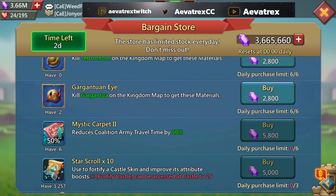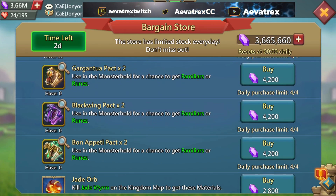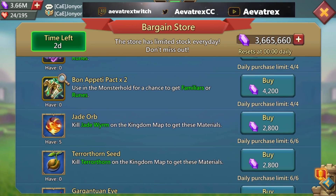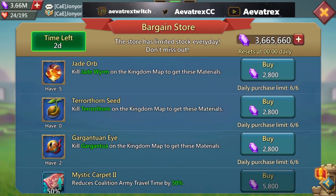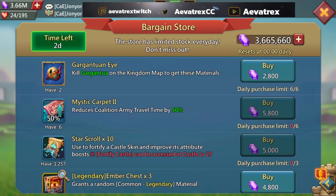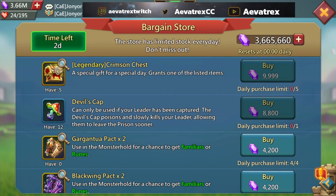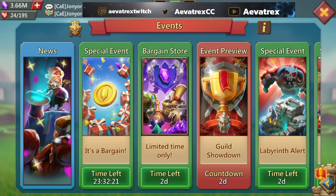To recap: Wolf Pack Sigils — get it. Mystic Carpets — get it for your guild if you're in a war-related guild. Everything else you have to weigh pros and cons, especially if you're limited on gems. For me, the daily buys are going to be: Crimson Chest, Devil's Cap, Mystic Carpets, Star Scrolls, and Wolf Pack Sigils. All in all that's almost 145,000 gems every day — obviously not everybody can afford that, so figure out what you need most and go from there.